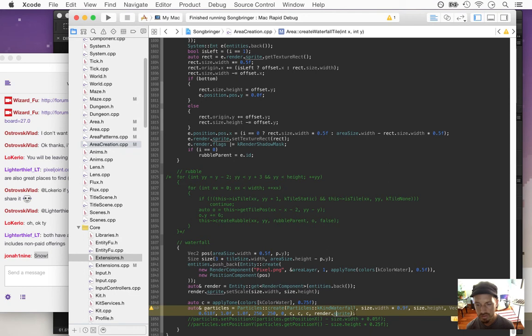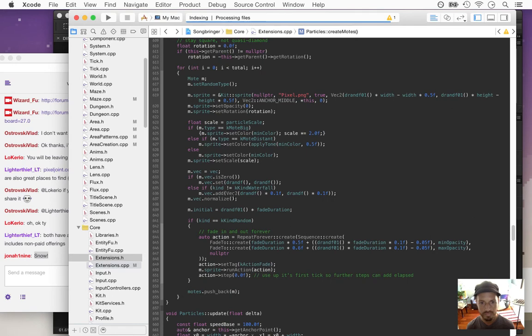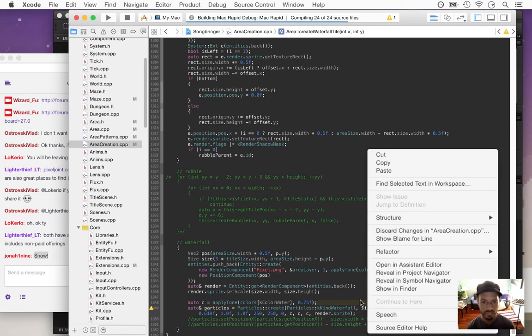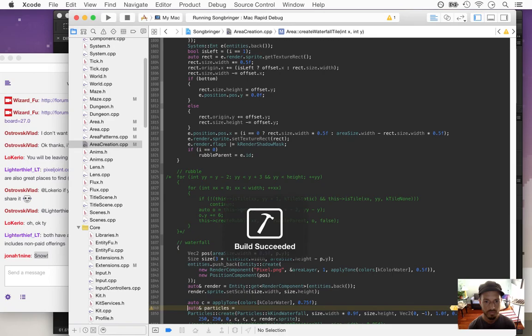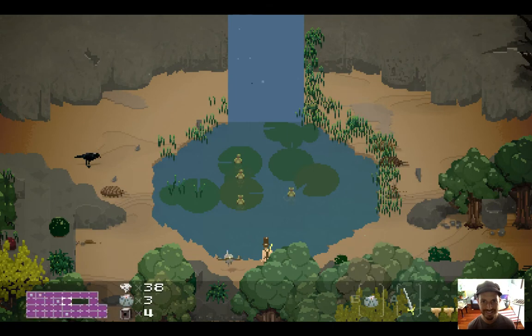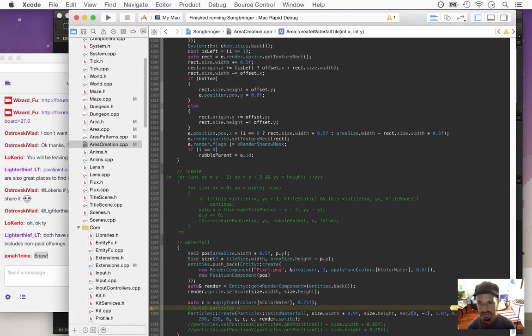They're going way too slow. Where's the speed — which one is speed? Float speed is right after vec. Let's do a speed of one — it's going to be five times faster. These might be too fast. Still too fast — let's try 0.35.